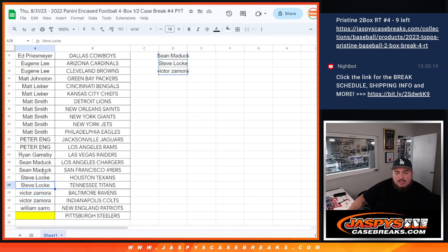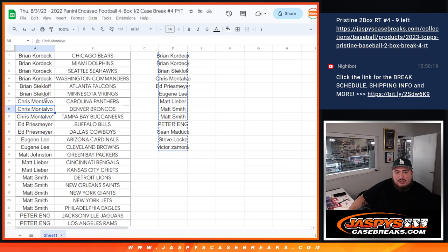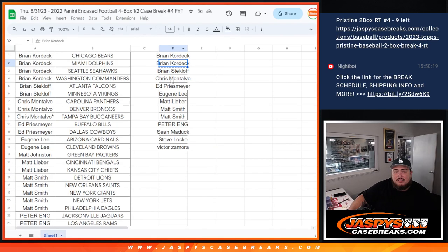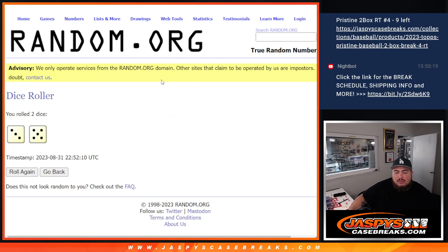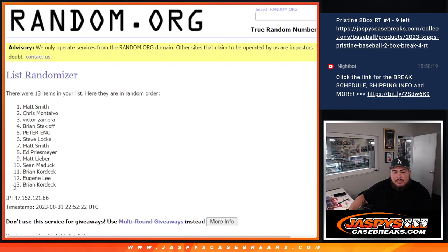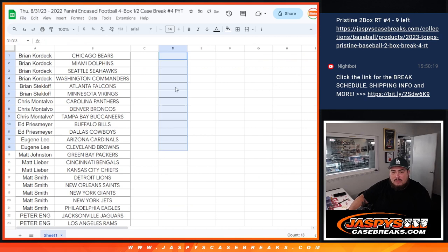A lot of people grabbed only one spot or an odd amount of spots, so it's just going to be these customers — thirteen total. Victor, Steve, Sean, Peter. Now we're going to randomize the list and roll. It's a three and a five, eight times. One, two, three, four, five, six, seven — Matt Smith, congrats buddy! After eight times you just won the Steelers.